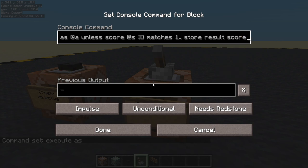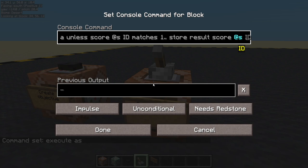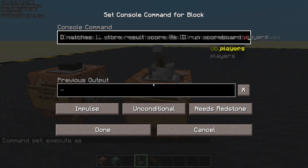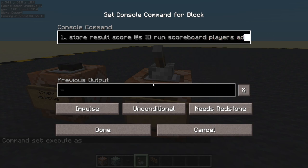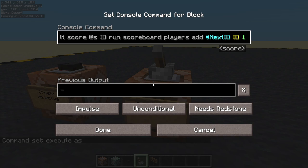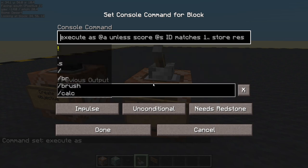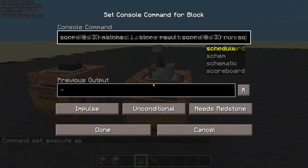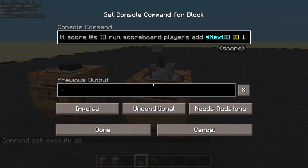But if it doesn't match one or higher, we are going to store a result in a scoreboard objective of the player we're targeting — we're going to store it in the ID slot. We store the result from the next command run: scoreboard players add, with a fake player called 'next ID', one. So we're adding one to next ID. If a player doesn't have an ID score — so it's zero or they don't have one — we will add one to next ID's ID score and then store that on the player.